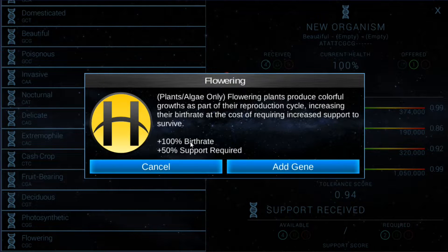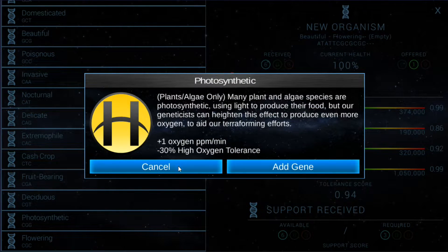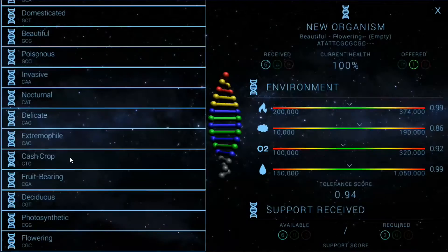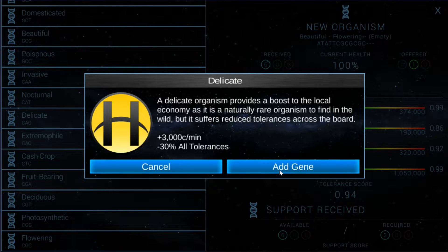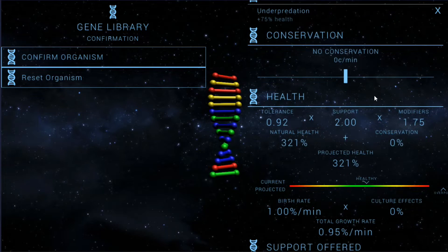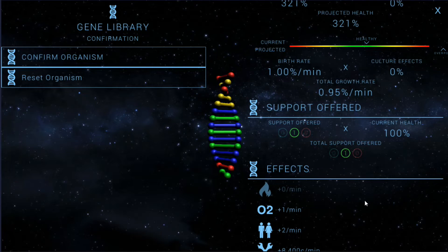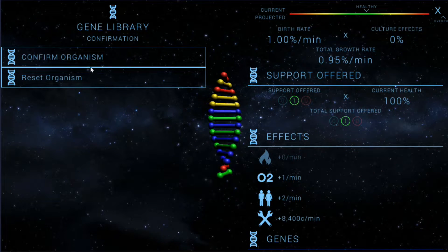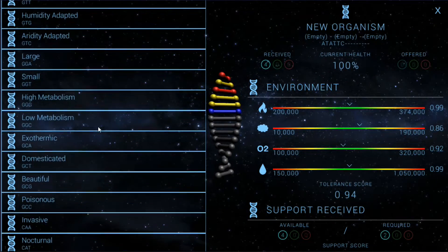Flowering gives it more birth rate support. We can add that gene, and photosynthesis gives plus one oxygen. We definitely don't want anything that's going to upset our planet. I like having these crops make us money. Projected health is extremely high, which means I'll have to burn all of the profit. Oh, that's going to increase oxygen though. Let's reset the organism and try that again. Plus two population and the credits. What was it that I picked that did that?